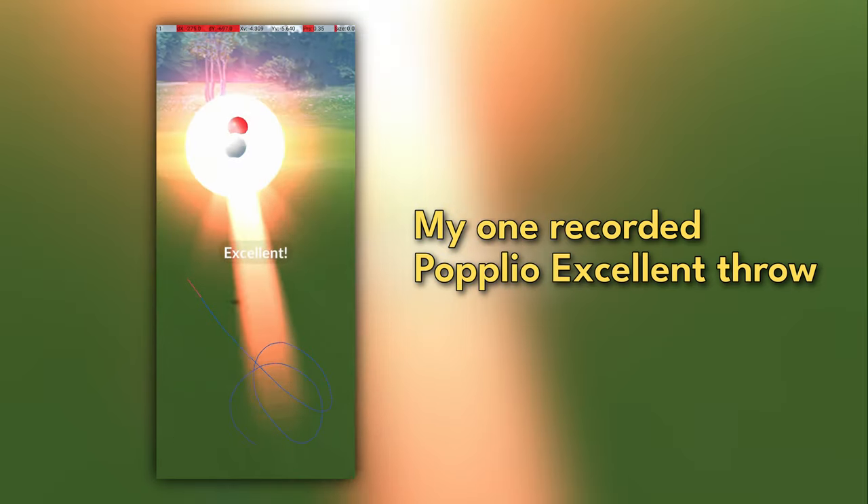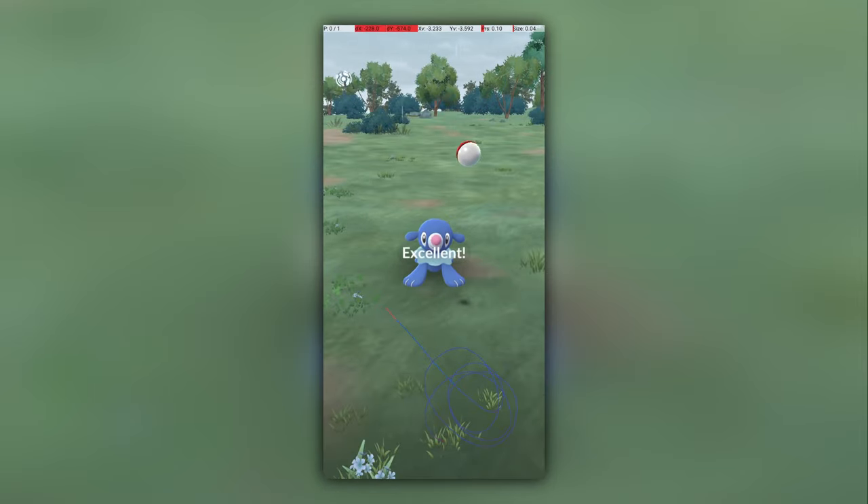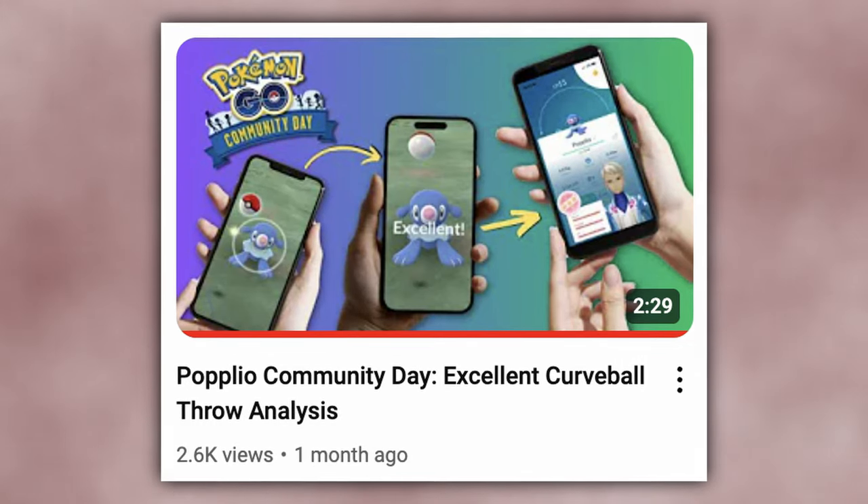In early June, I was faced with a serious problem. With Popplio Community Day looming, I had basically zero Popplio footage. Without footage, I was unable to make a Popplio excellent throw guide for this channel. To make matters worse, Popplio wasn't spawning in the wild and hadn't spawned for a long time. And yet, I found a way to record 10 excellent throws on Popplio before Community Day and was able to create the excellent throw video. How?